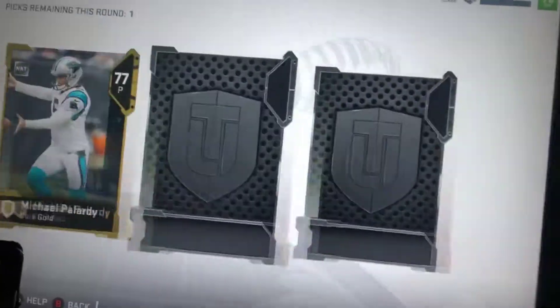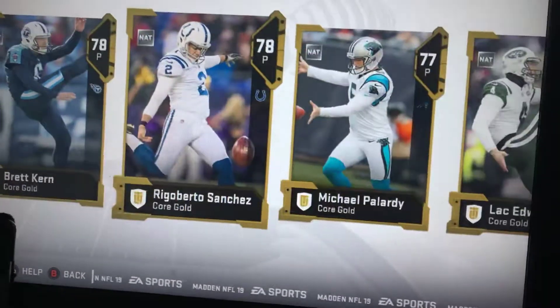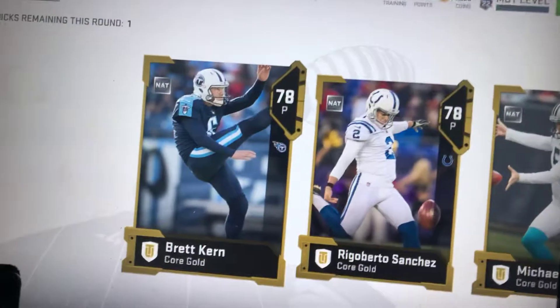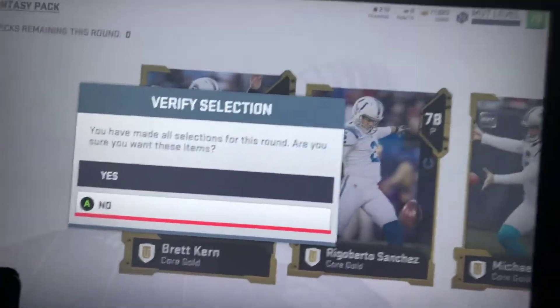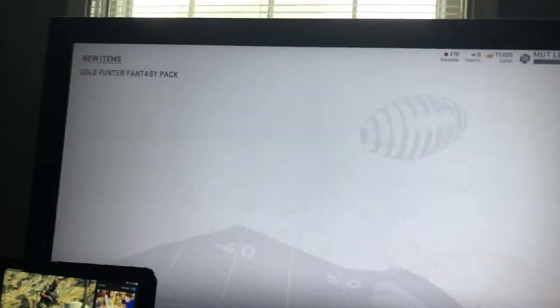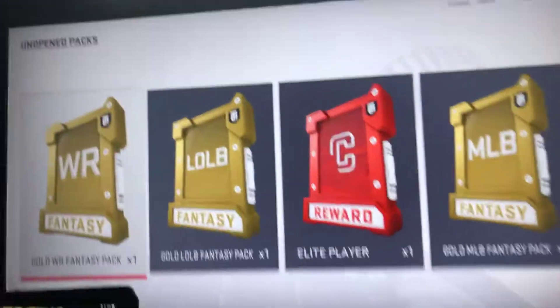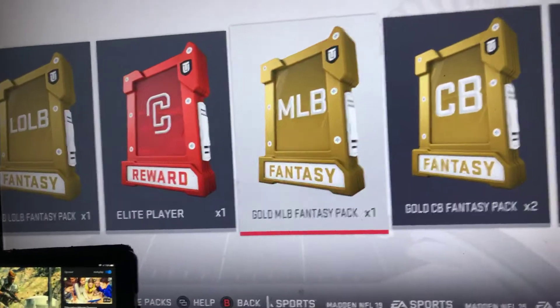Now we're gonna go with the gold punter fantasy pack. I do like to punt the ball if I'm deep. You're looking pretty satisfactory so we're gonna go with you - you're 78. I wish you were all gold. Just hit me up, four to five likes. Put in the comments what you guys actually want to see. These are all the packs I have left.